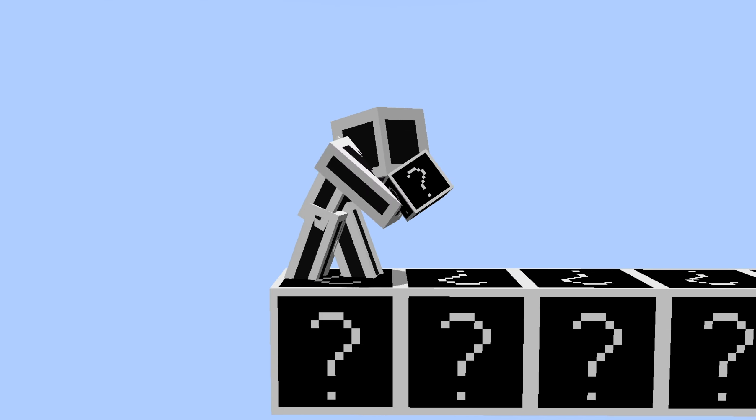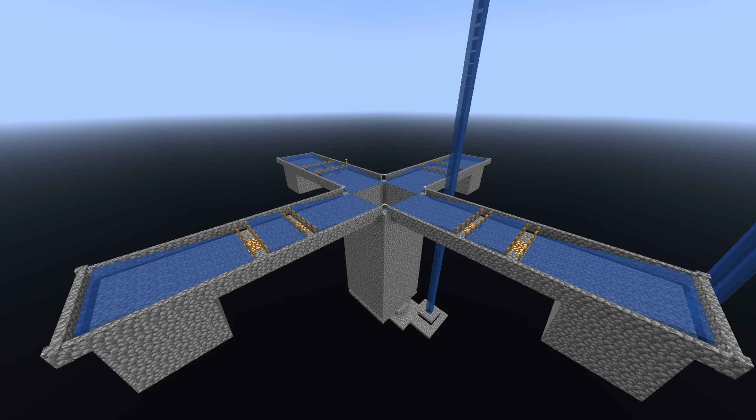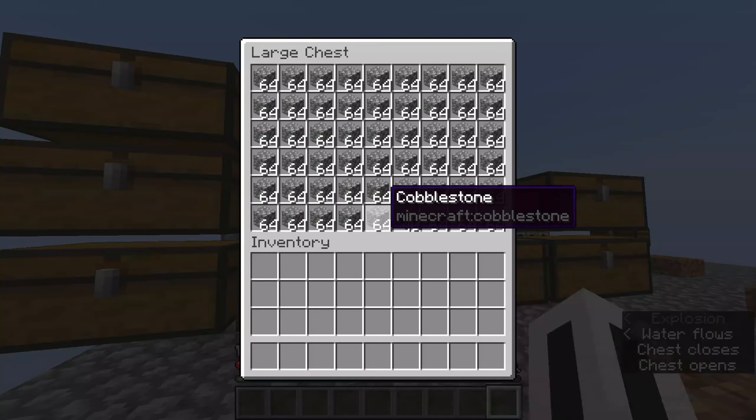That's good and all, but what if we had another disposable building block? We could use iron for this, but the farm is just not efficient enough yet. Since we have a lot of villagers, there's nothing stopping us from building even more layers of the iron farm. So with all the materials collected, let's get going with today's final project.